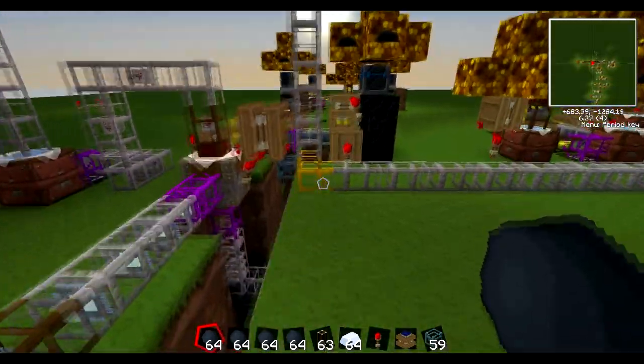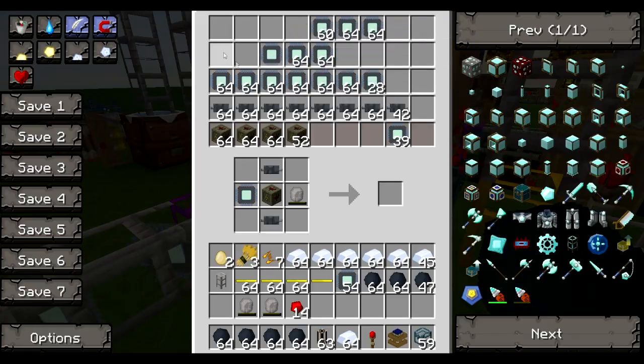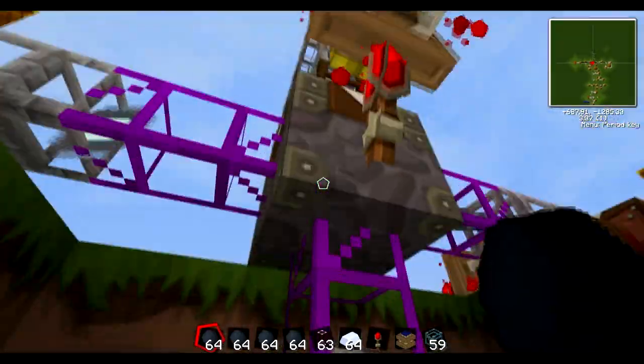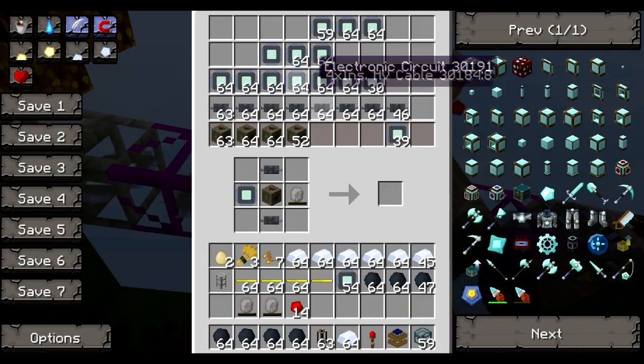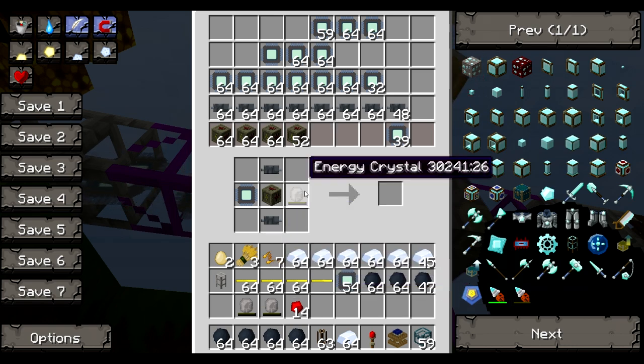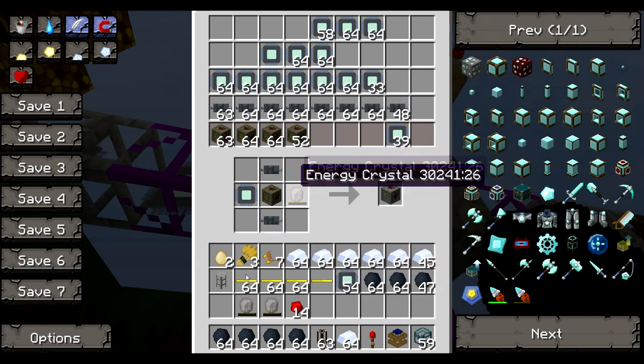To overcome that, I had to either figure out how to use a Mark 2, if it works, or give up. So I managed to figure it out. Basically, the Mark 2 has an inventory, which is incredibly useful. So yeah, I can make it do that as many times as I want.